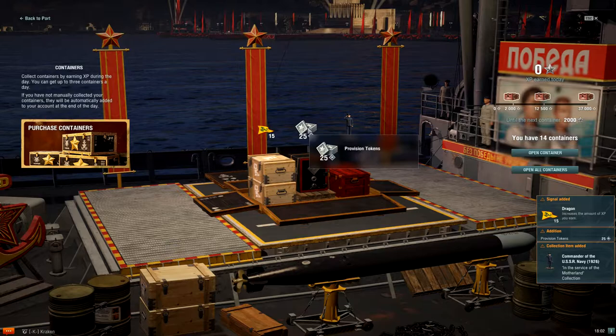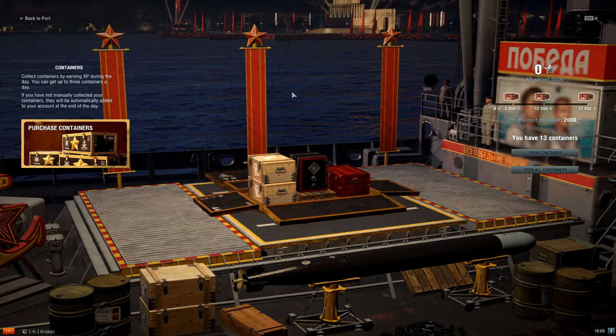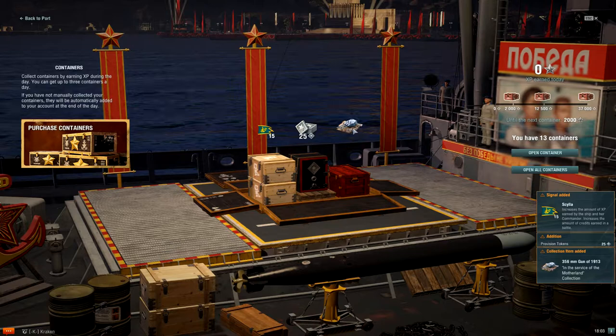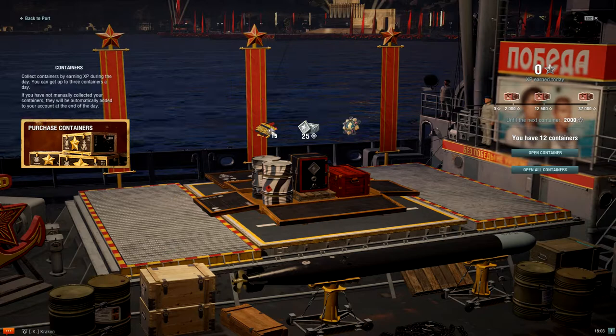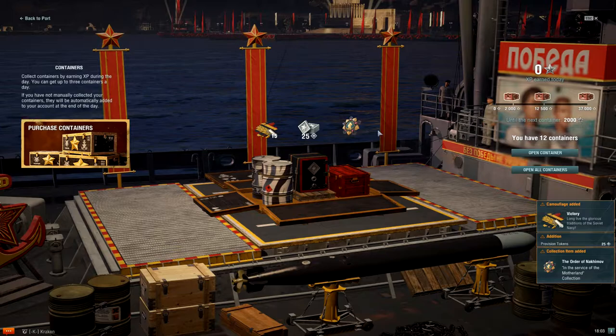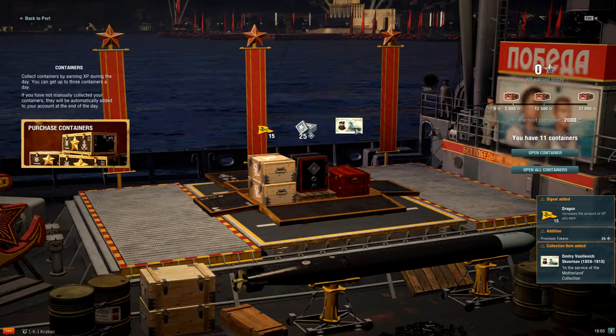Same thing here — more flags. I do love me some dragon flags, provision tokens. Commander of the Russian Navy — I think this collection has a segment on Kuznetsov. He is the new fancy commander you can acquire as part of this event. I want to say it's 500 of these provision tokens to pick up a new Soviet unique commander. There's some camos instead of the econ flags. I feel like I have too many camos — I would always much rather have the flags. There's always a use for the flags, but I look at the piles of camos I have and I'm just like, I'm never going to get through all of these.